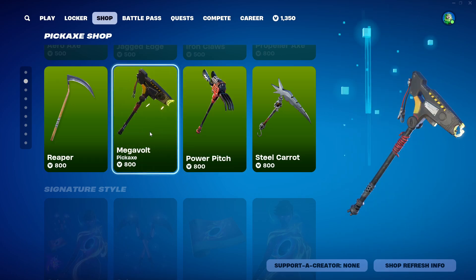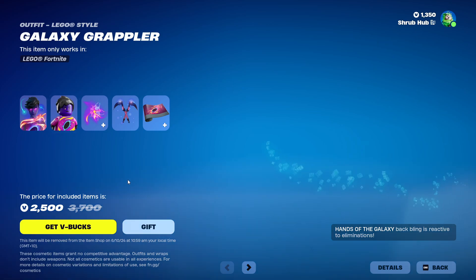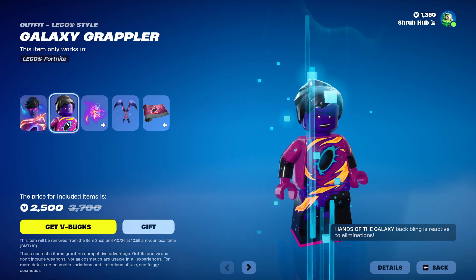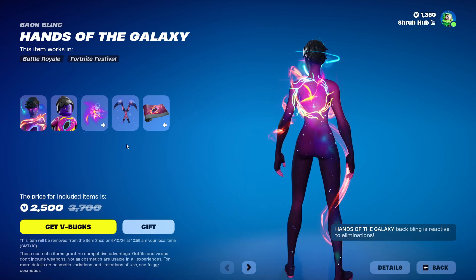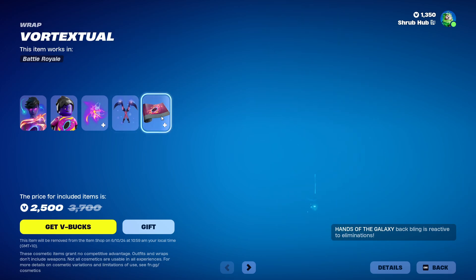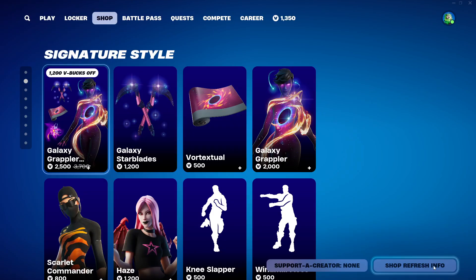Then we have the Skin's style — that's a little while to get here. With Galaxy Drappler, who is from Chapter 2. And this is her style — just the hands of the Galaxy Backbling, which is reactive with illuminations. Then we have the Galaxy Starblades and the Vortex Wrap, both from Chapter 2. This wrap is animated, and you can get them all set with two.